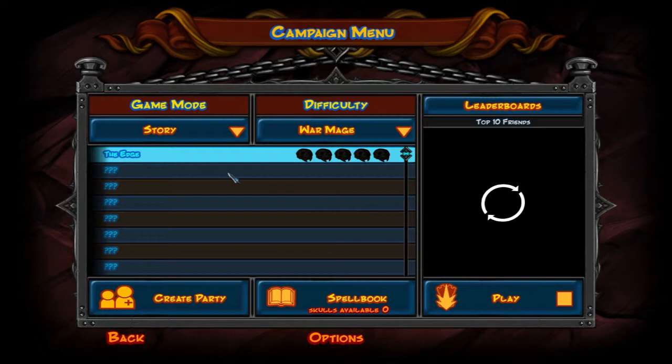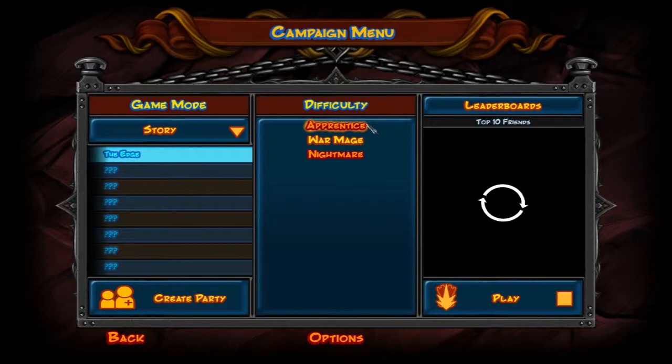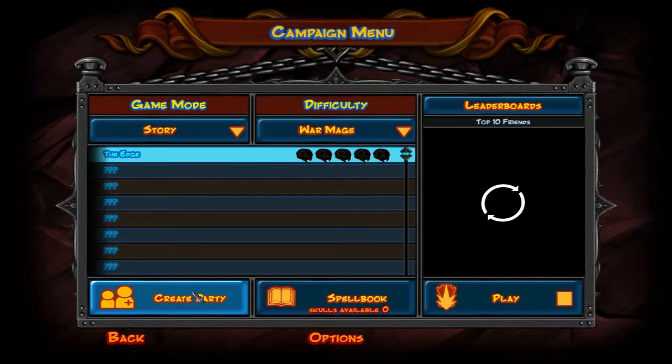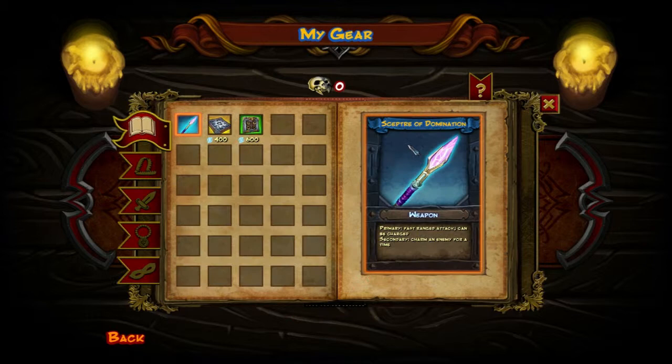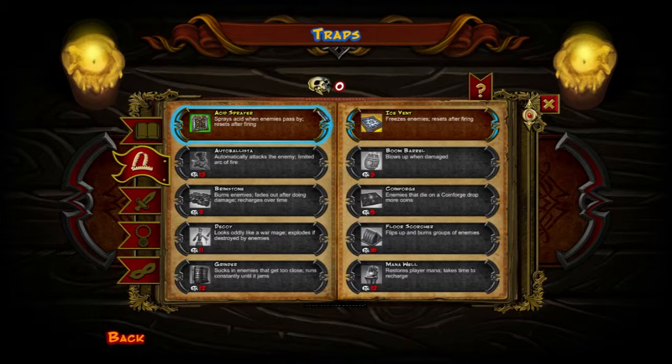Let's play this game. So you've got game mode — let's just stick to the story. Difficulty — let's just keep it at War Mage. The good thing about this new game is you can play it with more than one player. You can actually make a party now, so you can defeat those orcs with a team. That should be good. Let's see the spellbook — you've got zero skulls now. Skulls are the way to get more upgrades. For instance, this one costs 13 skulls. I've got zero, so no point in looking into this yet.